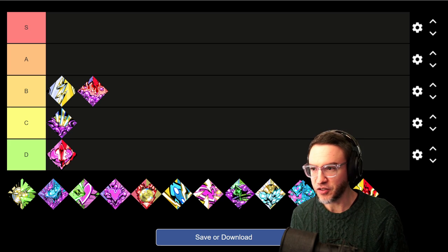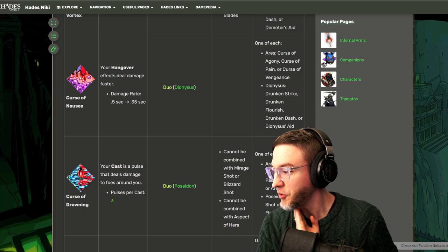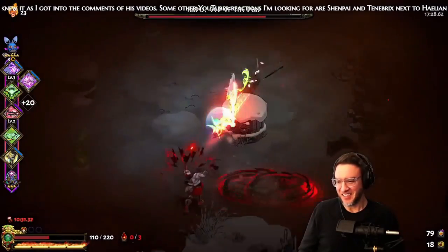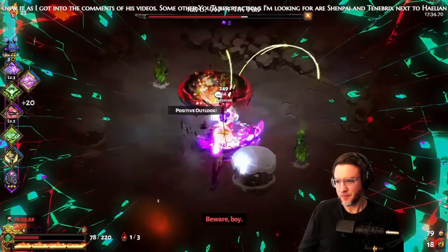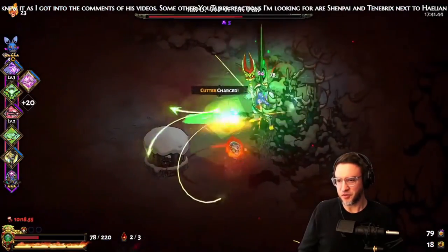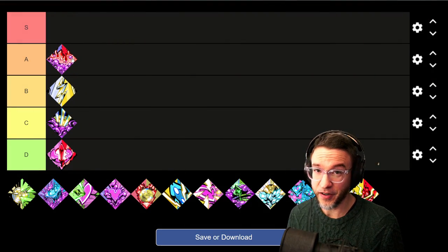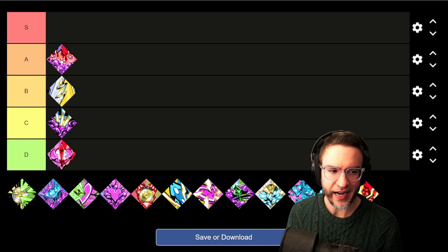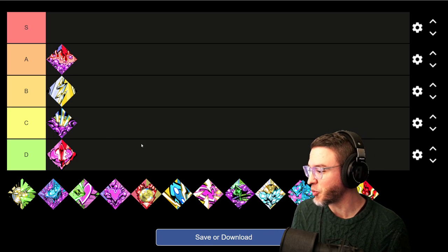Next, Curse of Nausea. Your hangover effects deal damage faster, going from 0.5 seconds to 0.35 seconds — so roughly two ticks per second to almost three ticks per second. This increases your damage by a very substantial amount. I put it in A tier — extremely good damage. If you're in a Dionysus build, this is going to help a lot. I don't put it in S tier because it doesn't change any core mechanics; it just increases the damage, which is good but doesn't provide as much as some other boons.